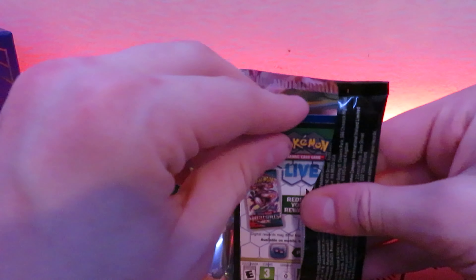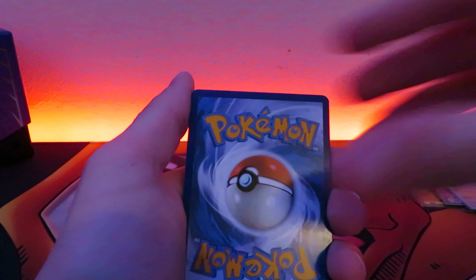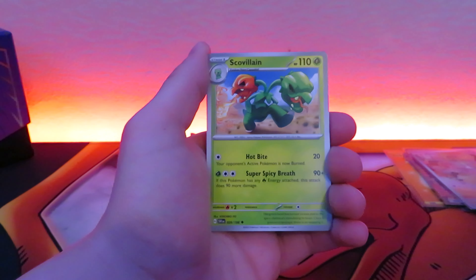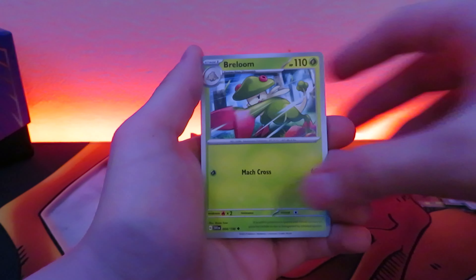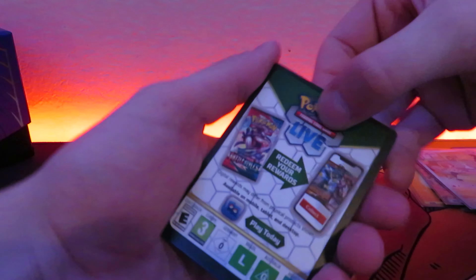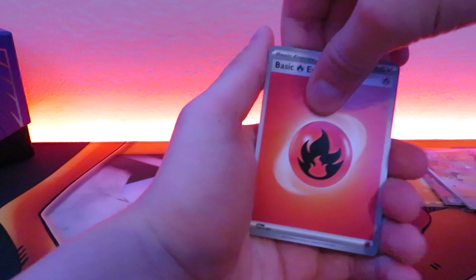If I could, I would just choose to have a full binder of this set — a master set, that's what they're called. I know I'm going a little slow but I just really want to take in all the great art and good pulls. Breloom, Professor's Research, Oinkologne, and a Houndstone — nothing in that pack. I want to pull a Tera Gyarados full art — that's definitely one of my big chase cards, just because I love the artwork and Gyarados is just such a great Pokemon in general.